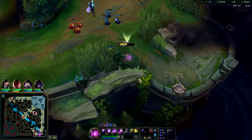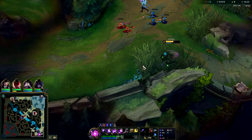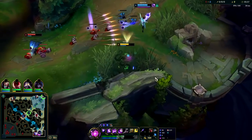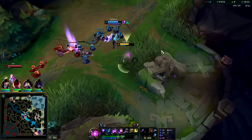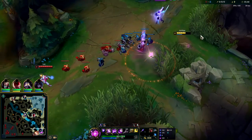Ashe has a decent amount of mana. We can pressure the bush — if they don't have it warded they'll respect that I could be toward the tip, so they're backing off. We're keeping an eye on the mini-map. I want to hit her with my Mana Flow and my support item. Keep trying to take control of the bushes if you can.